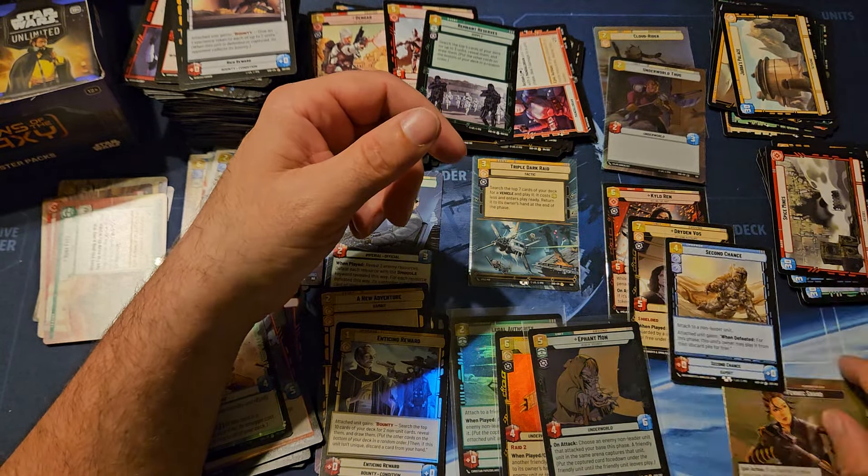I'm just gonna leave Fennec in the middle. The non-unit side - so the leader side - is a lot better. And a privateer crew. And there is Maul. Wanted.